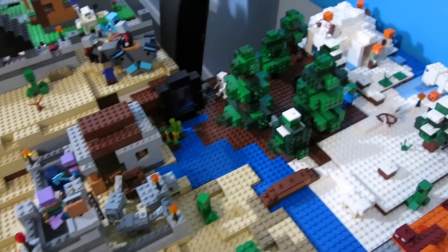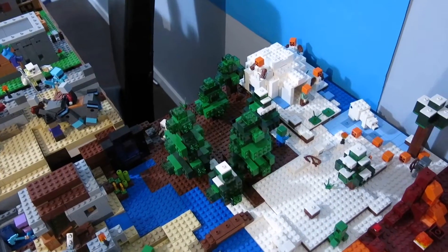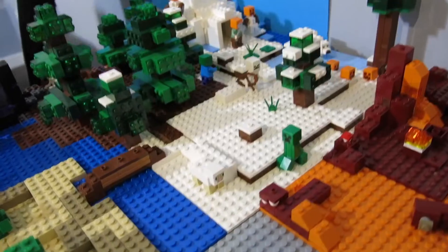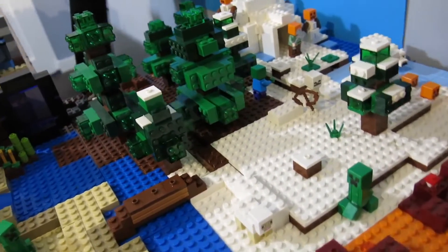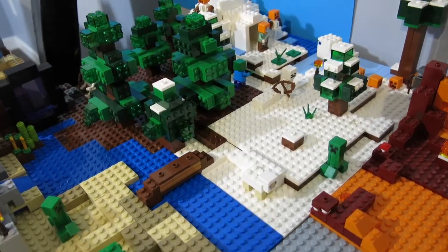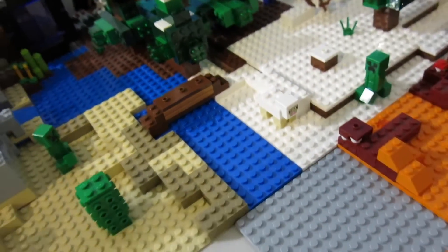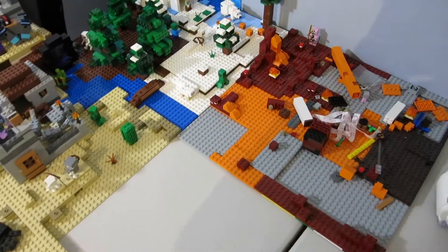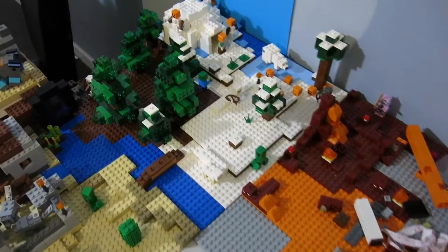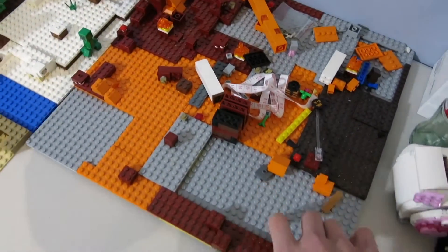In the taiga and snow biome, this has also changed. I moved the taiga biome to the back instead of the front, and I moved the snow biome to the front, because it looks nicer — you can actually see the snow biome, and then you have the trees in the background instead of having the trees in front. It just looks a lot neater. Maybe a little river here with a bridge going over it, and I might be able to get a few more plates and extend the desert and the snow biome. That would be really nice, but I don't really have too many base plates.